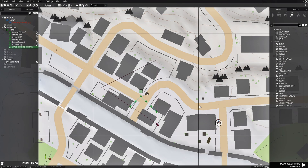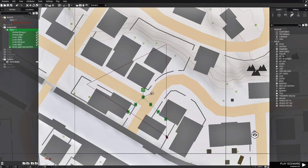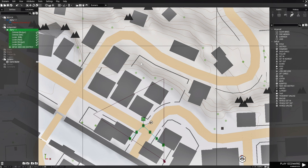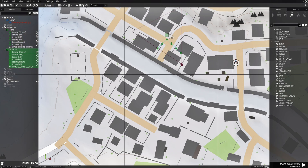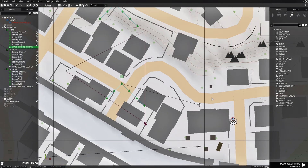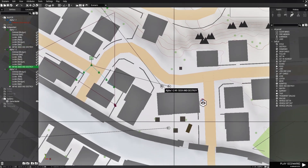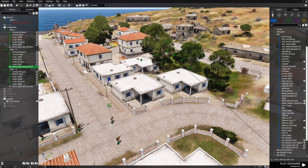Then we're going to go to the map, highlight them and make two more groups. Place these guys here and these guys here, then move their waypoints to about there and these guys to about there. That sets up our enemy.